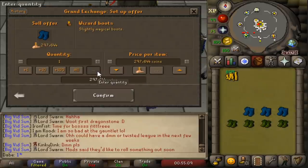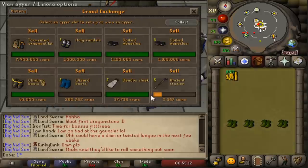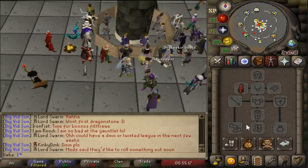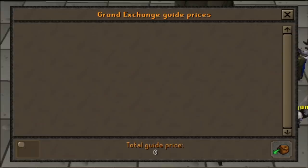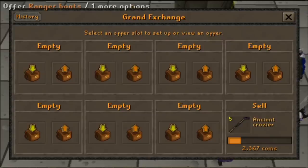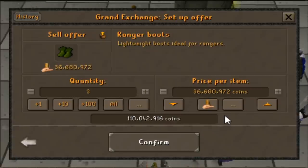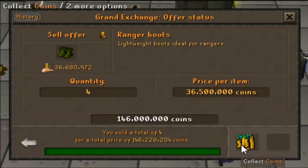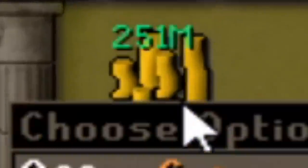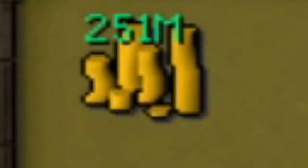Wizard boots all in — at minus five, these are a little on the cheaper end. There we go: 105 mil, and we still actually have four pairs of ranger boots. Pretty nice. Now I'm going to sell these ranger boots a little slower than the other stuff and we'll see what they end up selling for. That looks really nice. 251 mil when we started with 100 — woo!